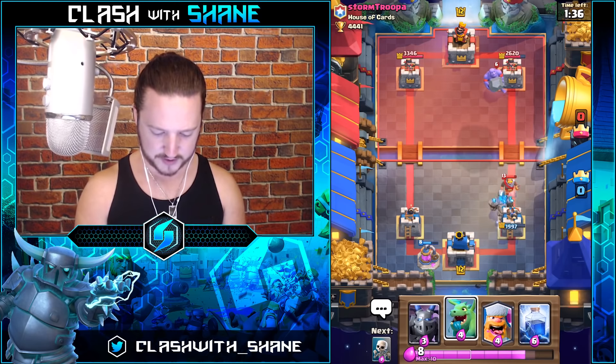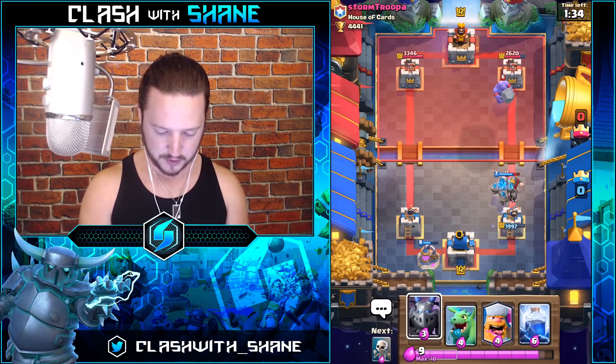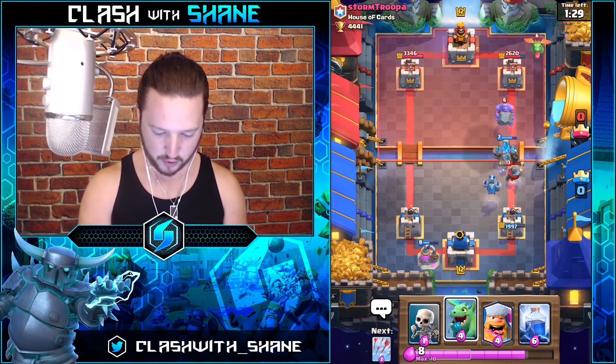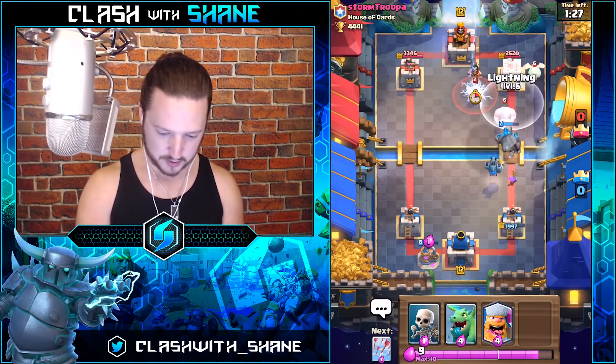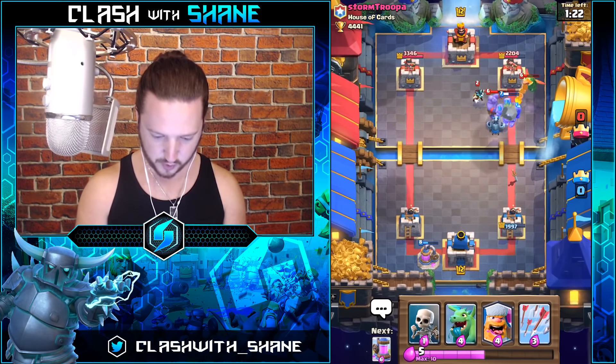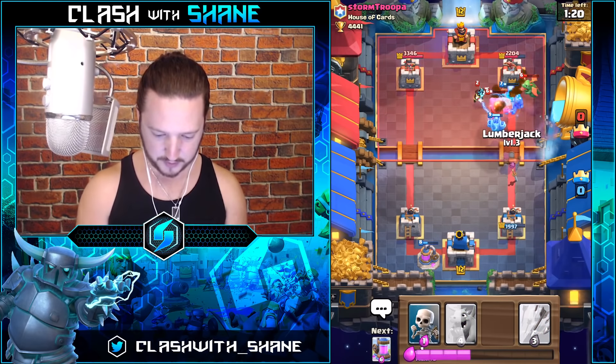We're going to chill out for a minute and just let the Knight die. Maybe do a Mega Minion right here. Lightning all three of these — do work, kill that Bowler.